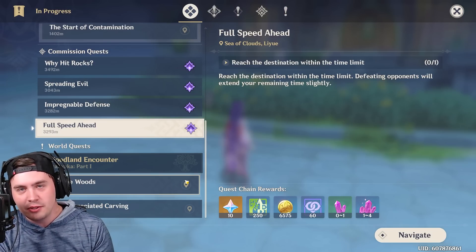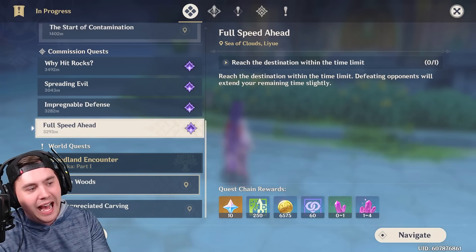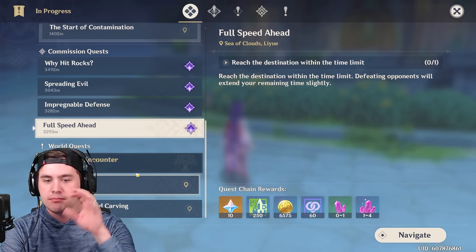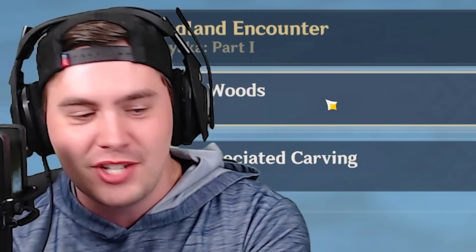Refining it won't be easy early on because we don't have the weapon blueprints, unless you've been hoarding Dream Solvent — apparently you can take the Northlander billets and trade them in for these ones and craft the weapon. If you're looking for the quest, it is a multi-part thing: Woodland Encounter, Arinaka into the Woods. It's going to take you hours, probably, but there are lots of primogems and experience along the way.